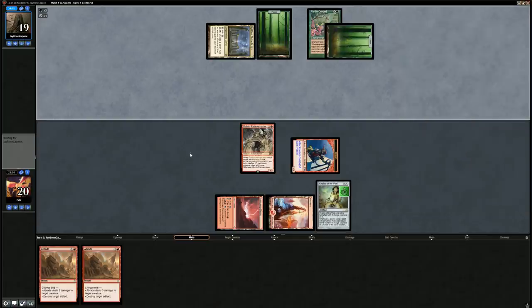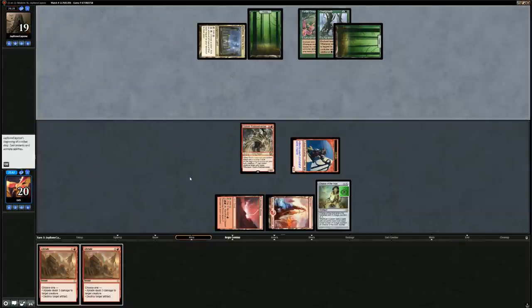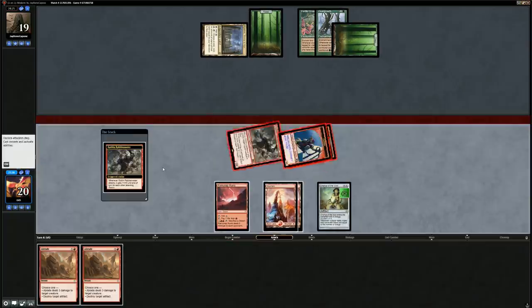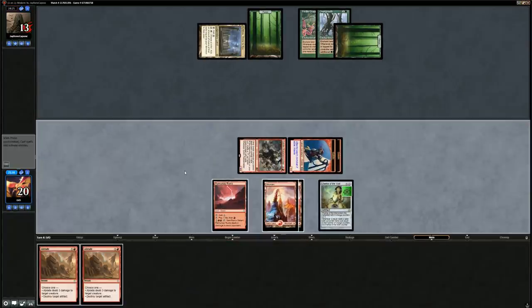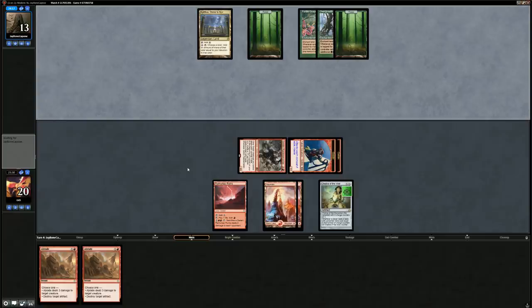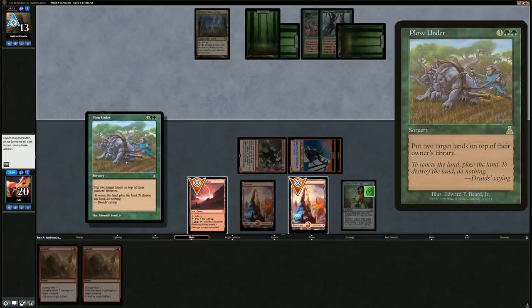We keep on attacking — six damage, opponent down to 13. We need two more turns to try and close out the game. Hopefully Abrade is good enough to remove a creature so the Rabble Master can keep attacking. Mono-green won't have a ton of removal for our creatures but might play bigger creatures that can block. Opponent plays a Plow Under bouncing two of our lands — which doesn't answer the Rabble Master.